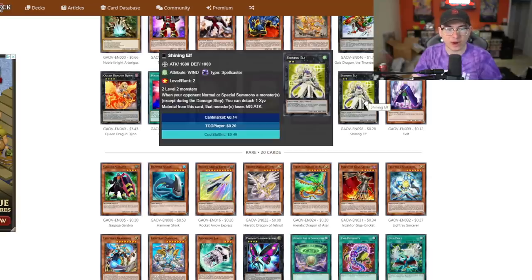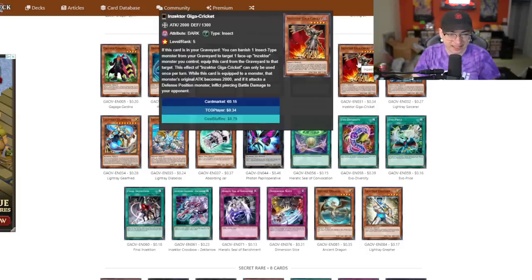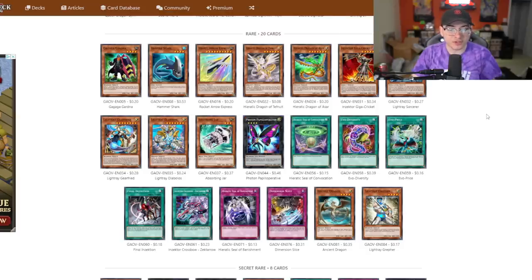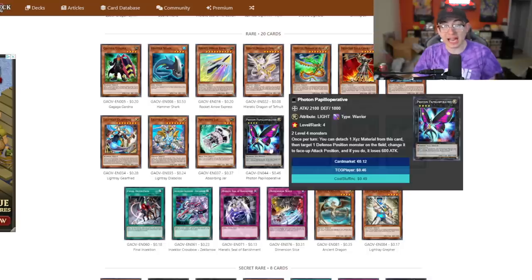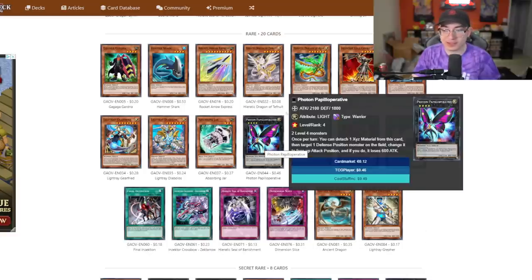We saw Dark Mist. Shining Elf is another rank two - a generic one that's not that great, seen a few times in season one. Some of the rares include all the Hieratic support. Giga Cricket is honestly not that great. There's a couple for the Inzektor strategy. Papal Operative was one of the better rank fours, integral to some OTK strategies with Wind-Up back in the day. When Hunter ended up getting banned, people were still able to make OTK combos through Papal Operative winding up Wind-Up Rat after being summoned from the deck back into attack position. What a poopy card, but they found a way to make it work.